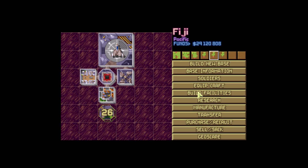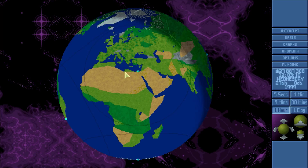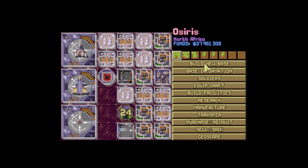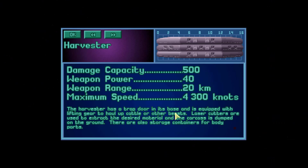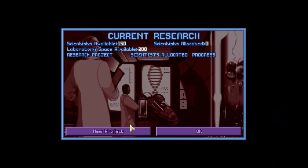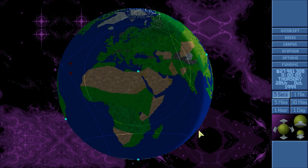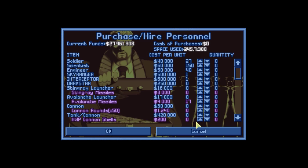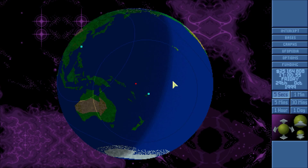Hyperwave decoder costs 1.4 million — we're down below 30 million, so we're sitting at roughly 17 million balance. Can sell things if needed. Lab at Osiris is complete. Let's grab motion scanners as things to sell — throw those into production. We need to hire more scientists while we're here: 50 more. Hopefully we can science our way out of this. A large UFO — he may be looking for a terror site.